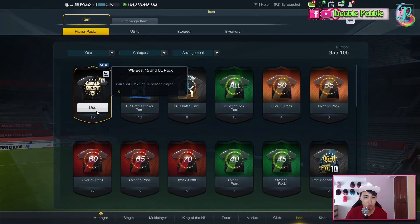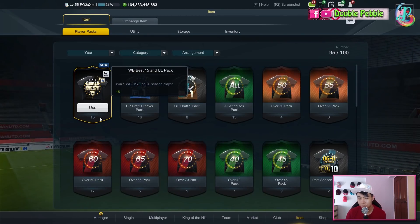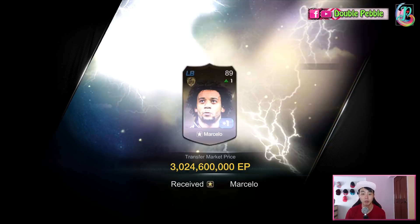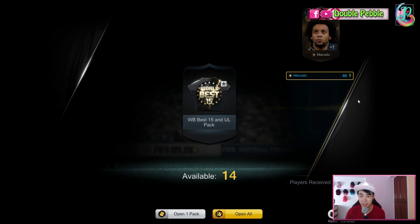Here we go. No frills, just this pack. Let's go, 15 of them. First one is going to be Marcelo. 3 billion Marcelo.